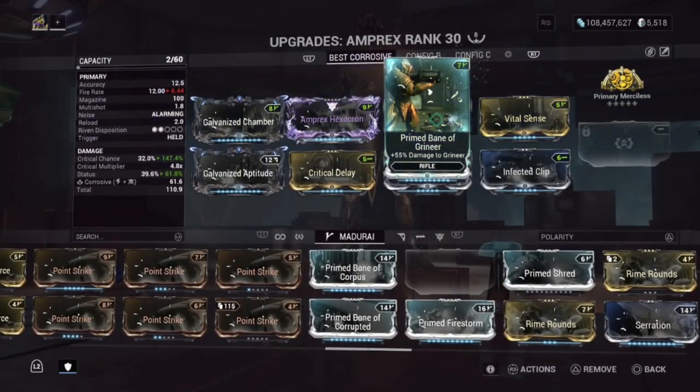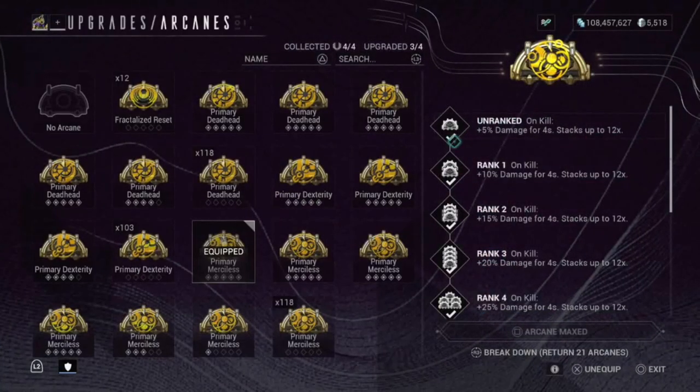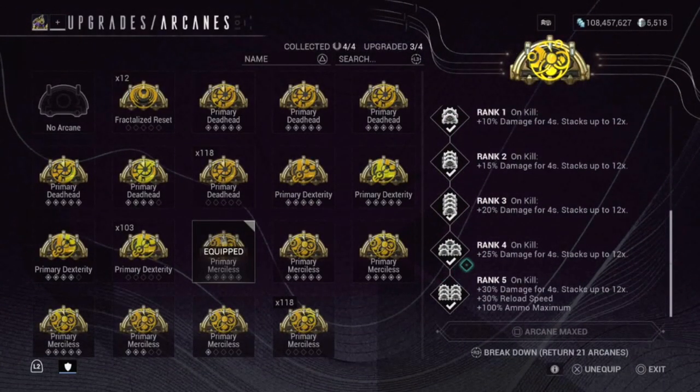And then the last mod — Bane of Grineer. 55% damage to Grineer. Any Bane mod you use will do damage to that target. Rank 5: on kill, 30% damage for 4 seconds, stacked up to 12 times, 30% reload speed, and 100% ammo maximum when you use Primary Merciless.